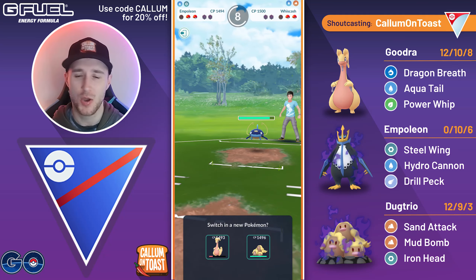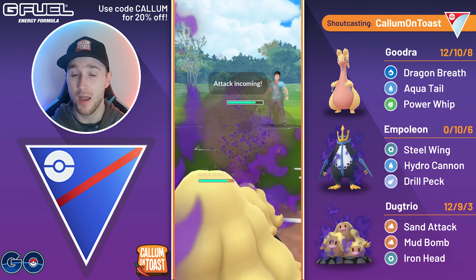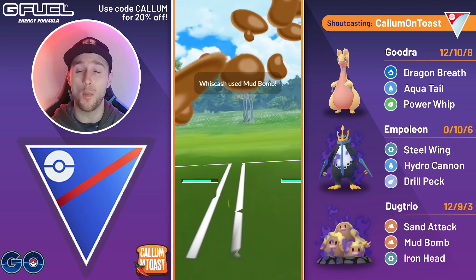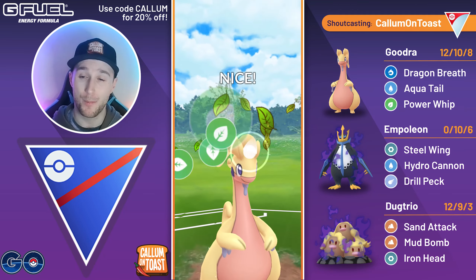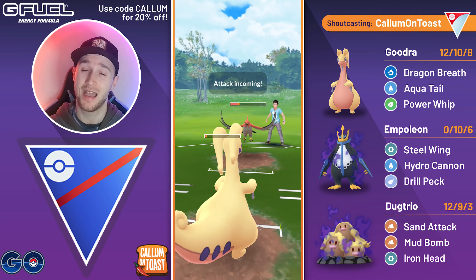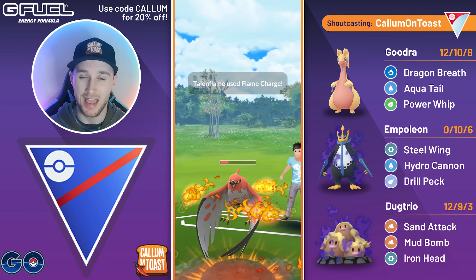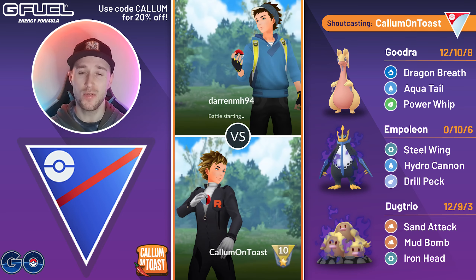All shields are now down, not looking too good. I have to just fully sacrifice my Dugtrio, but the opponent does correctly overfarm in this matchup. The Mud Bomb will be taking us out. I have to fire off the Power Whip basically straight away, but that means I won't make it to an Aqua Tail up against the Talonflame. They're able to make it to another charge move here at the last second, and this will be taking out my Goodra. Flame Charge takes out Goodra and unfortunately we do lose that game.